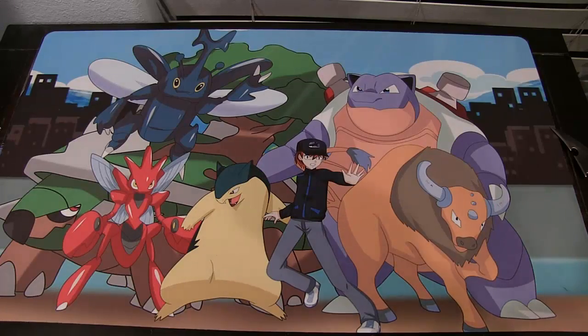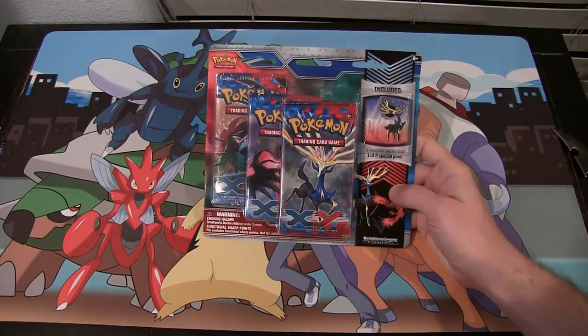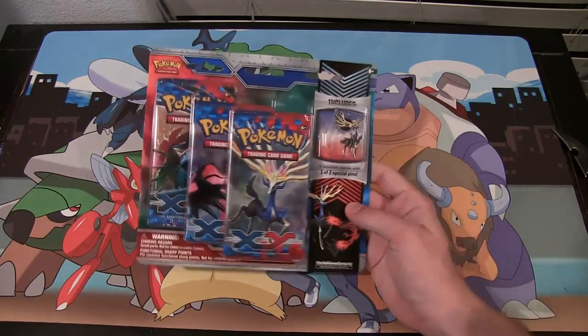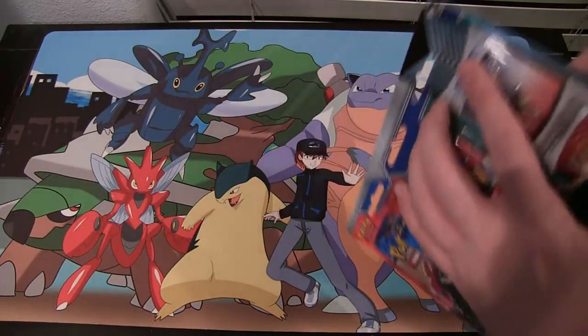What's up everyone, this is Cyberknight, and today we'll be opening up the X and Y Xerneas Pen Blister Pack. I don't really know what the special name is for this — I think it's just Pen Blister Pack, or that's what I'm going with. Anyway, it has the Xerneas Pen in this one, as you can already tell. Looks freaking awesome. Let's see what we get from this one.